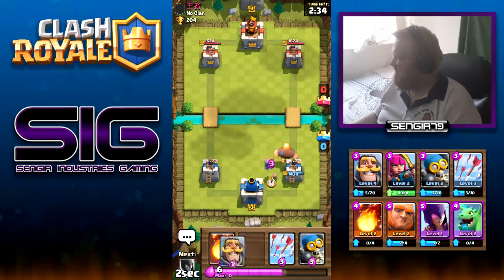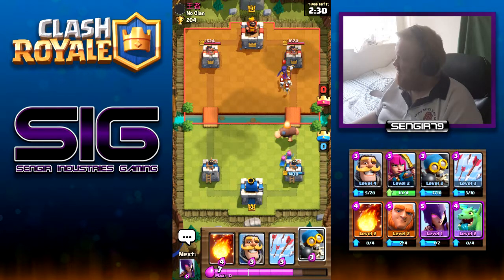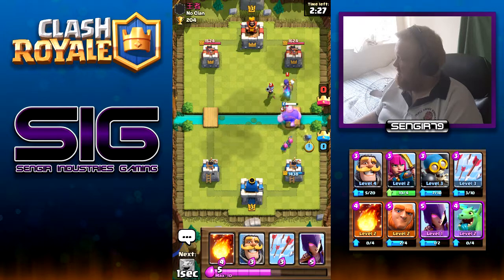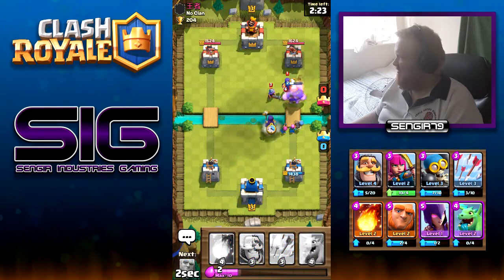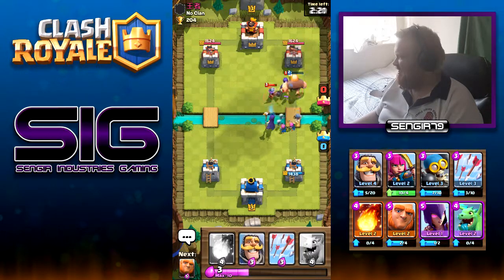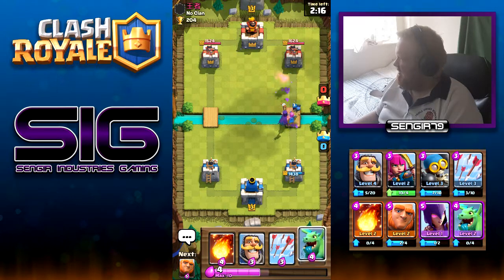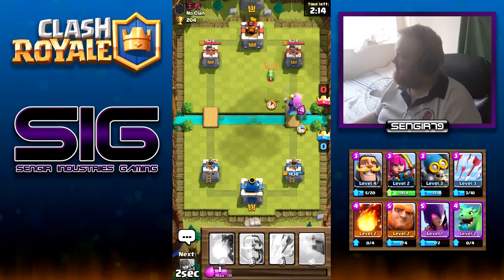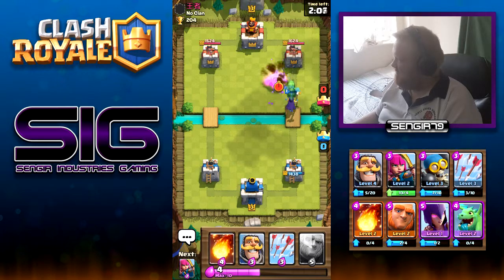Throw some Archers behind the Giant, and I think we'll throw a Bomber down as well. Get a Witch down — I'm not going to worry about the Fireball; the Giant's going to die but everything else is going to go down. There we go, and we get a Baby Dragon to support from the back. That's a lot of damage there, and the Witch goes down unfortunately, but the Baby Dragon does keep going.